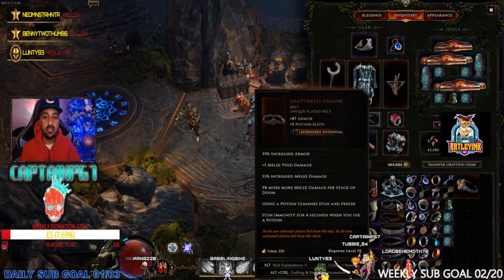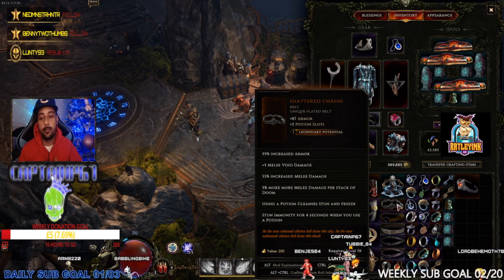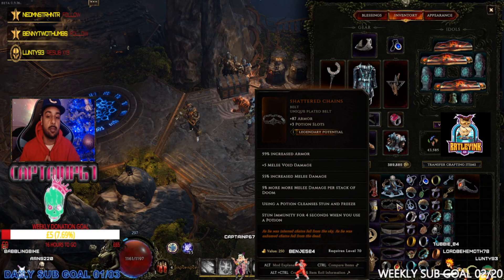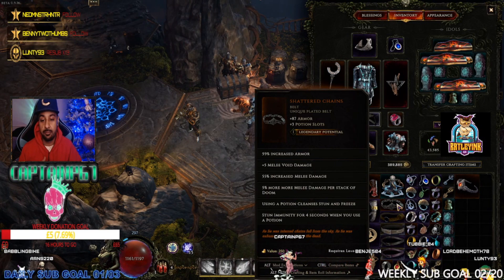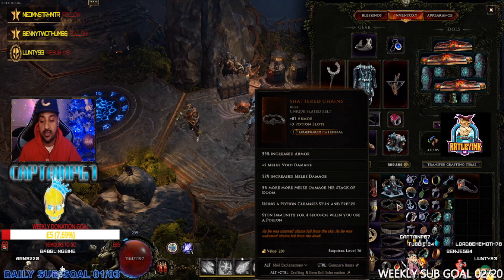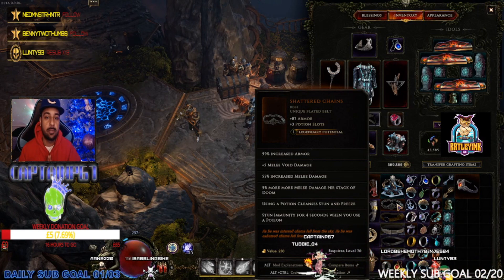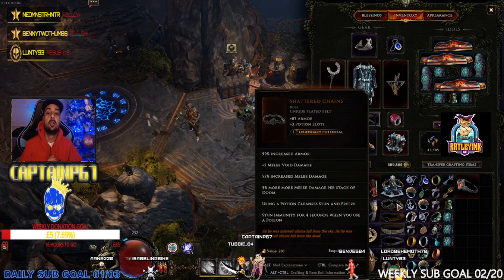With LP1 maybe look for increased chance to find potions, and if you got LP2 or LP3 obviously you can add on whatever you want and make your own build. Overall, looking over Shattered Chains, I definitely recommend it if you're going for any void knight build or void build in general — melee up close, this would probably be a god tier belt. It's not too difficult to find once you start running Shades of Orobyss, though it is level 70 and the legendary potential can be a bit more rare to find.